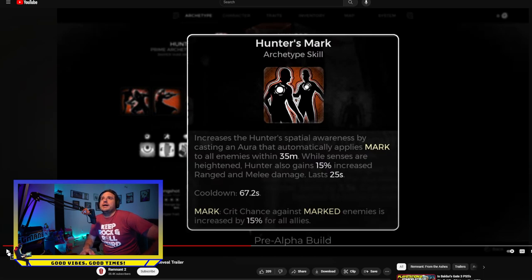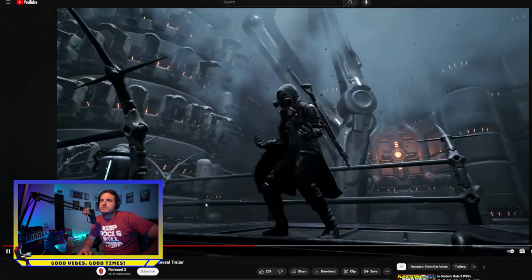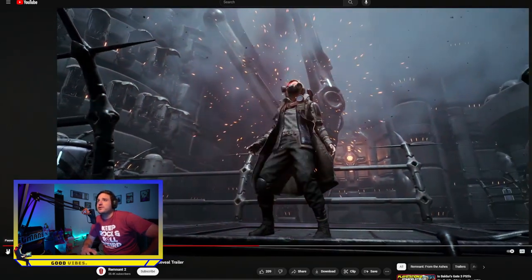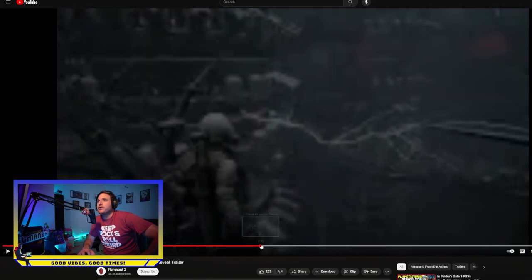Hunter's Mark increases the hunter's spatial awareness by casting an aurora that automatically applies mark to all enemies within 35 meters. That's a great distance. While senses are heightened, the hunter also gains 15% increased range and melee damage, lasting 25 seconds. This ties right back to the Mark perk — crit chance against marked enemies is increased by 15% for all allies. You can see the eye design effect when you go full mark; the attention to detail is incredible.